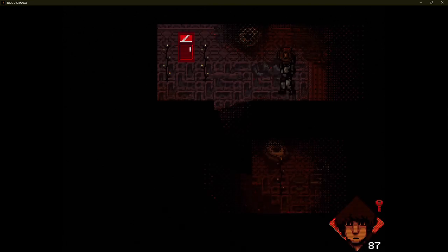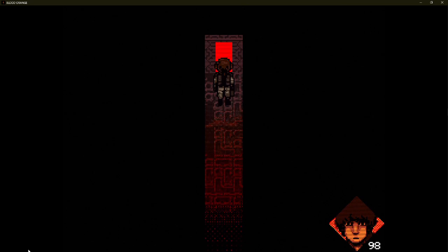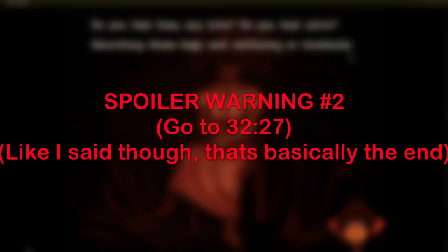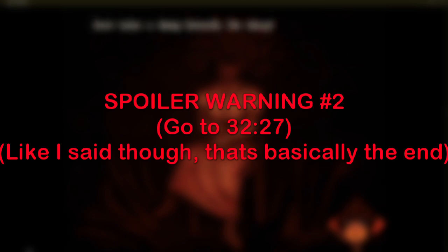Once finished there, it's time to end this. We return to a locked red door from before and enter, finding Desiree sitting in a chair. She's dead, and beckons for you to join her in death. This is where the game diverges into four different endings — if you still care about having some part of the game unspoiled, leave now.